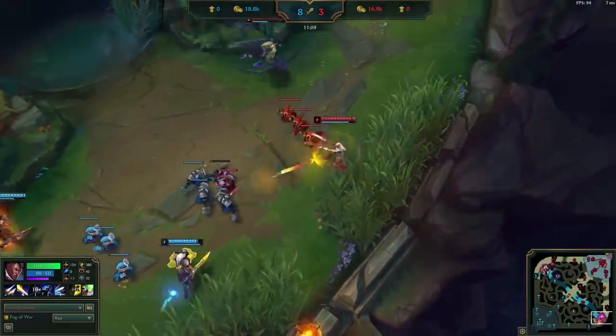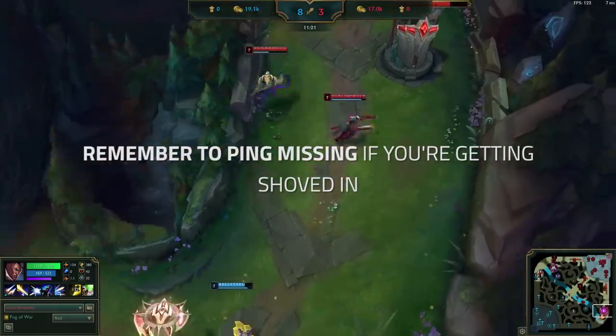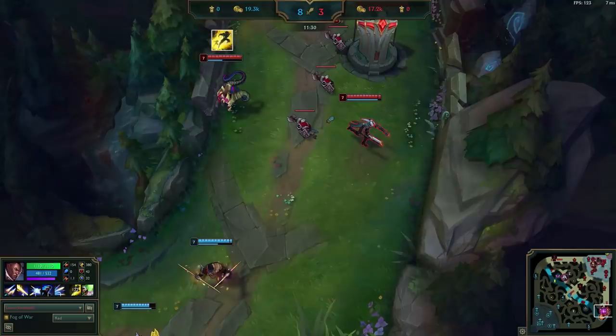Over the next 3 minion waves, this pattern continues as Doublelift thins the wave when he can, gives ground and backs up behind his wave when Leona walks up, and waits under tower to farm safely. This is a super clean example of how to respect a hard CC kill lane while your summoner spells are down. Remember to ping that they're missing as soon as each wave crashes to your tower if the enemy isn't there with the wave. Eventually, Vel'Koz has flash and Doublelift has heal, so Doublelift can start looking for something — let's watch what happens.